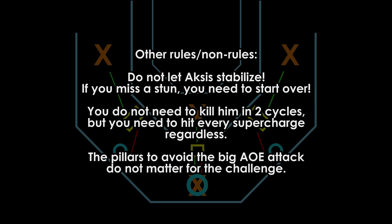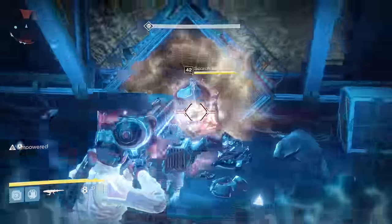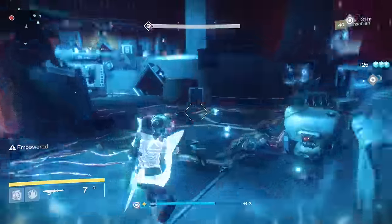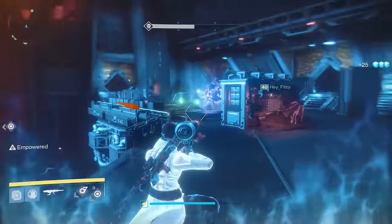So if he teleports left, the left side will stun him and the middle and right side turn around and look for their supercharge. If he goes to the middle, then the middle stuns and the left and right will turn around and look for their supercharge. The middle is obviously in charge of both the mid and back teleports. The loot works in a very similar way as Vosik — the hard mode drops the emblem and the ornament, along with what appears to be another general loot drop.